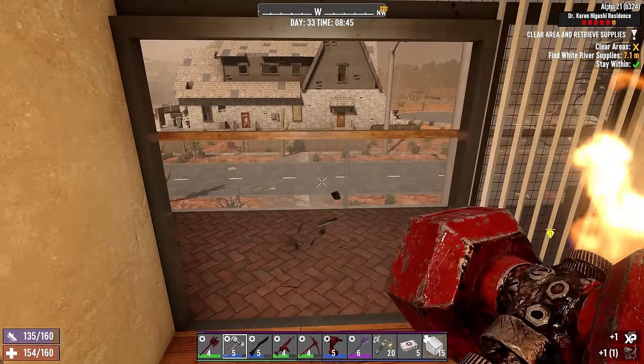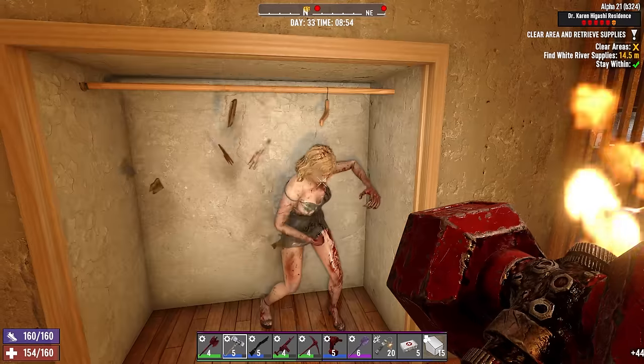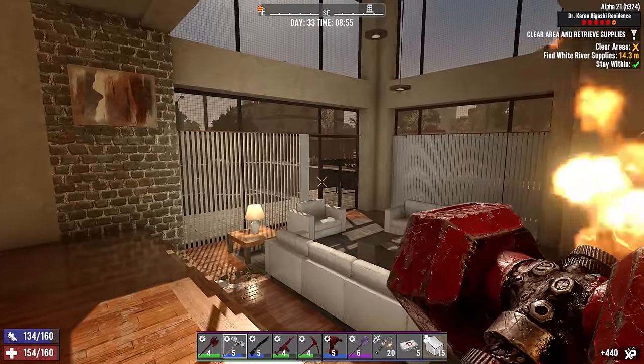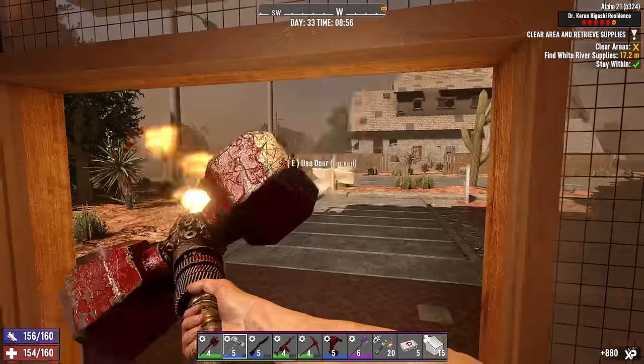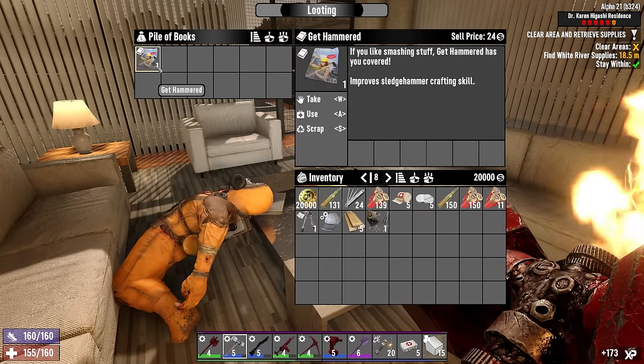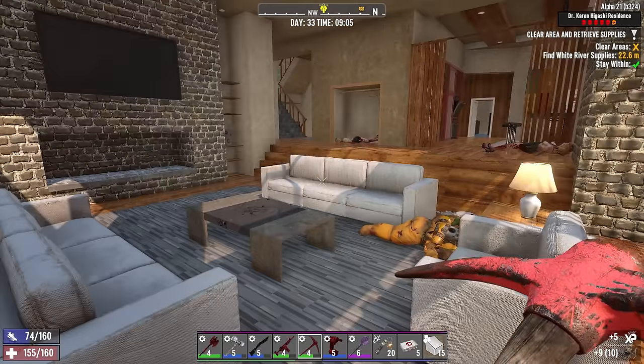Stuff like this just should be removed so I have somewhere to jump out. That door right there for sure, and this one here — remove that. Nice of you to drop in there, that'll help in case of an emergency.